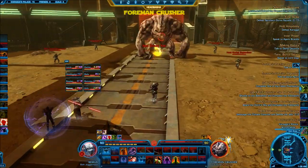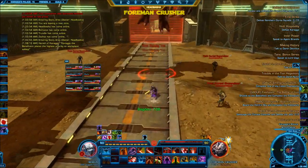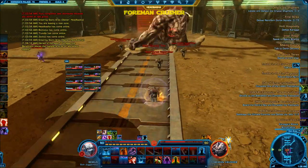Another Swarthor commentary for you. Today we're in the new operation, Karagas Palace, taking on the third boss, Foreman Crusher.